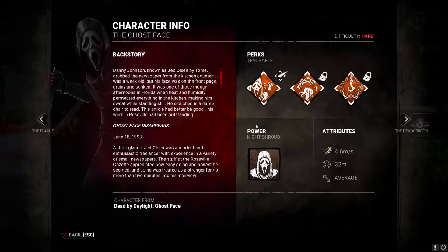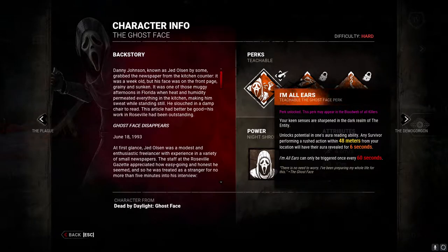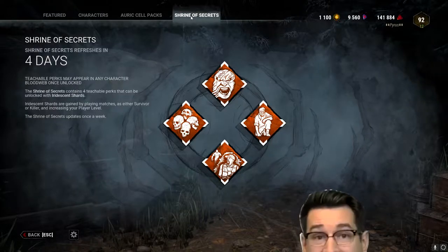I'm All Ears is a teachable perk that unlocks at level 30 with Ghostface, or you can try and get it in the shrine if you're lucky.